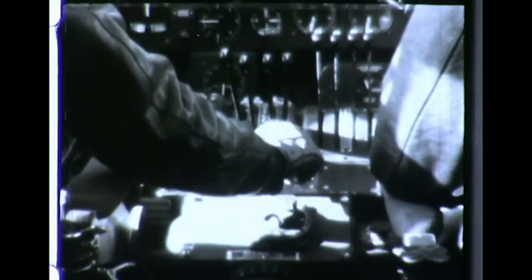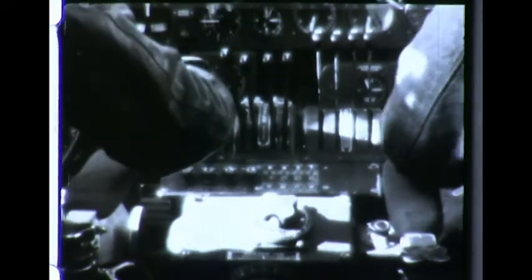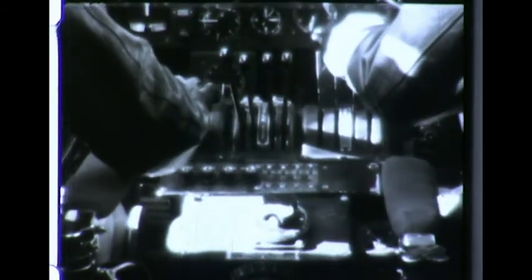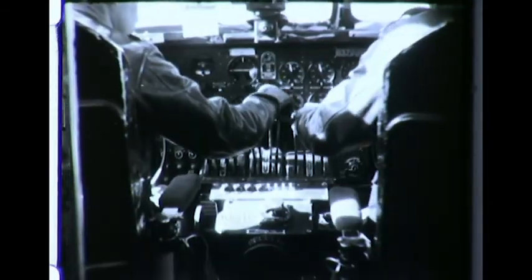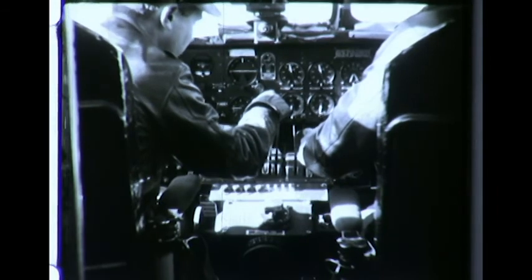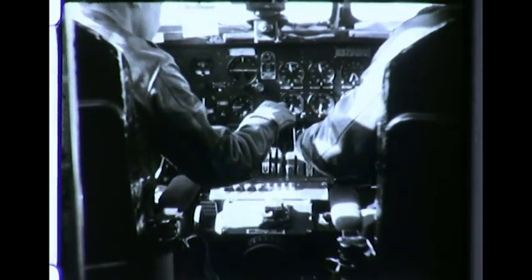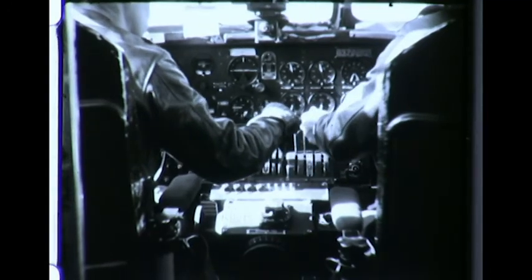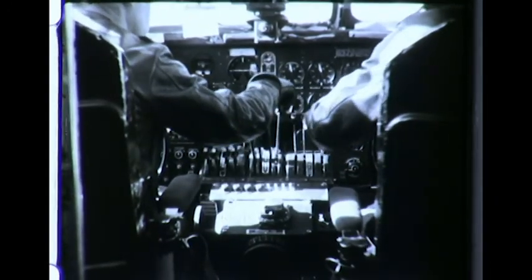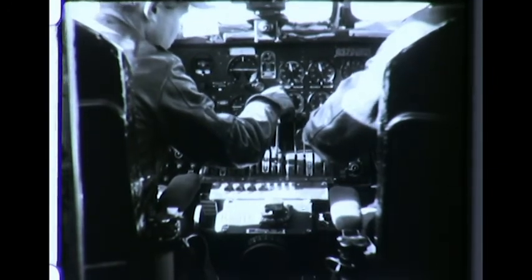The pilot moves the propeller controls to high RPM position. Ignition switches are checked at moderate power and with the turbo controls still in the off position. The co-pilot tries the left magneto and the right magneto individually to see that all spark plugs are in operation. This must be done quickly to prevent gases gathering in the exhaust stack and backfiring. Backfiring can cause serious damage to the nozzle box of the turbo supercharger.